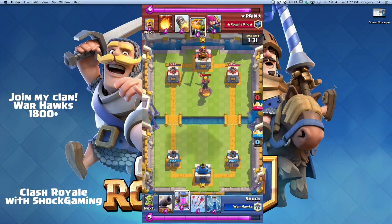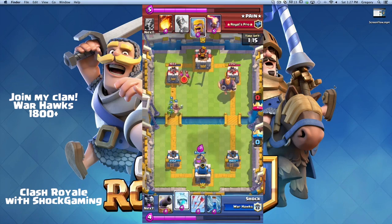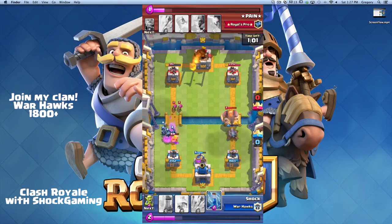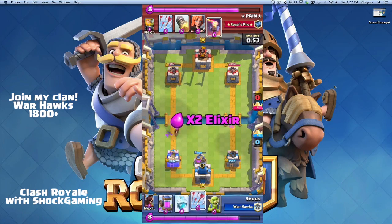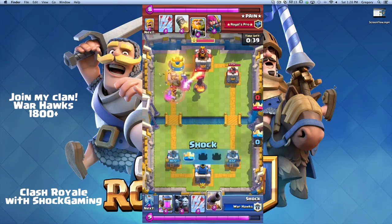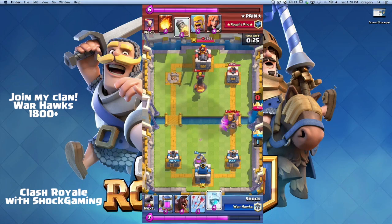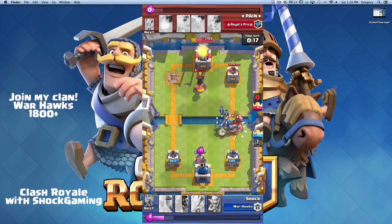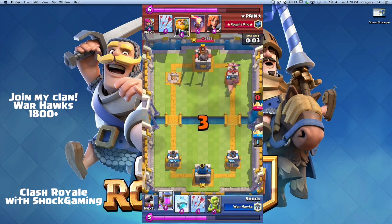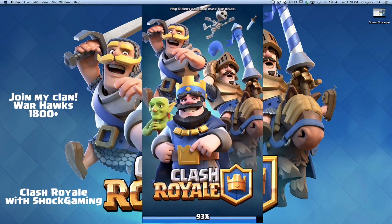He arrows my minion horde and it's a standstill. I put down my elixir pump, he puts a royal giant in the back so I have time to counter. I push on the left and counter the royal giant with my cannon. Unfortunately the cannon doesn't last long enough so the royal giant gets a few hits off. But my hog rider gets in three hits to take down the tower. I follow up a freeze after he arrows my minion horde, taking down the barbarians. Pretty good defense overall — back on attack with a hog push.